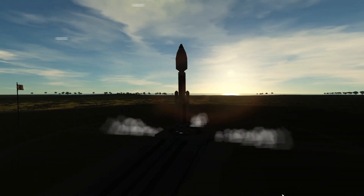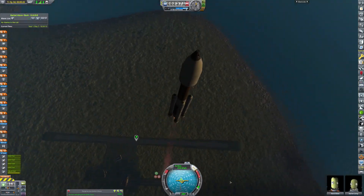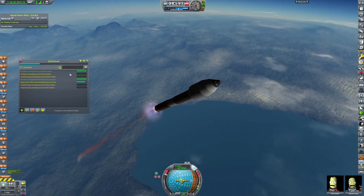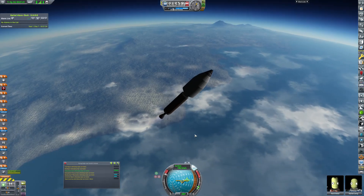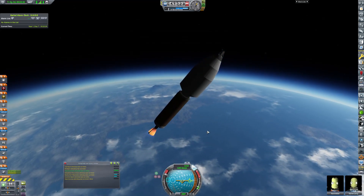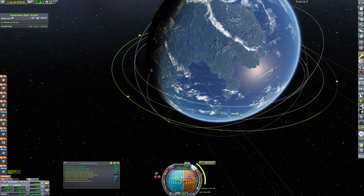Welcome back to Kerbal Space Program at Astra. Today we're starting off with launching Endymion 2, and this time it's launching on a Poseidon 2. This Poseidon 2 is a great increase from our Poseidon 1 launch vehicle. Poseidon 1 did not get this thing very far, but this one is much, much better equipped than the previous launch vehicle — and yeah, it is on its way to the Mun.